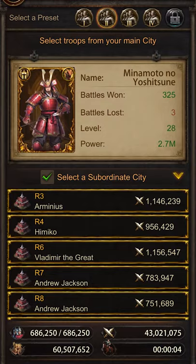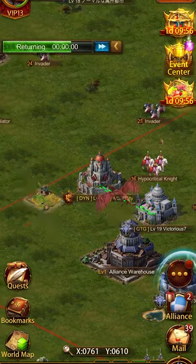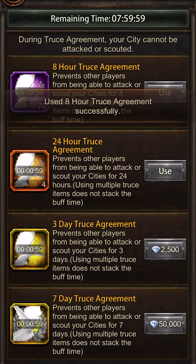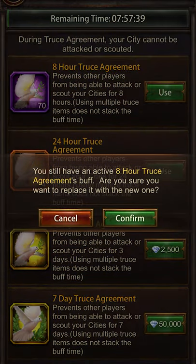Here you can see me porting to a random hive where I saw a bubble drop — obviously a staged scenario. But after this I put on an 8 hour bubble quickly, and just remember: after an 8 hour bubble, instantly renew to a 24 hour bubble. Bubble where you get trouble.